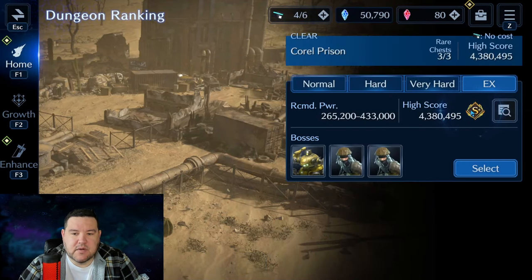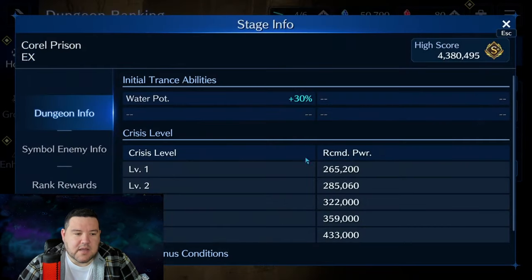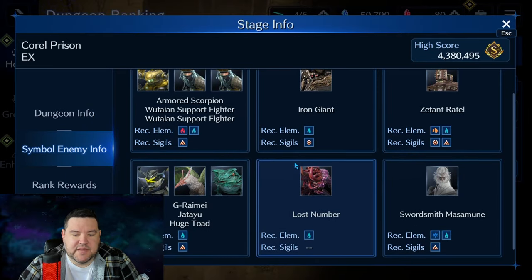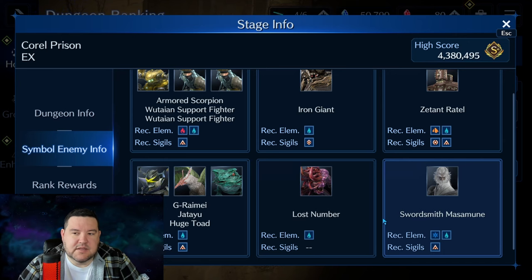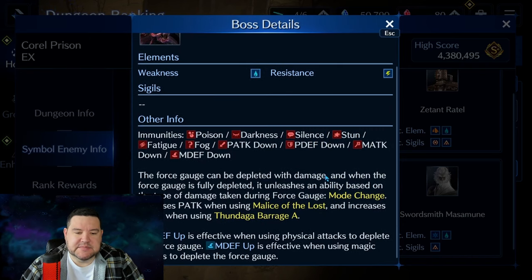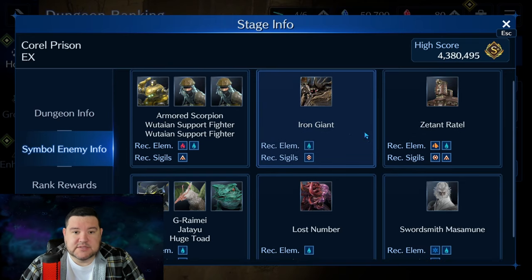With that being said, I'll get into my team setup and we're going to be doing EX. I didn't even attempt the other three because this is the one you need for a competitive score. Looking at the symbol enemy info, essentially the most important thing is that everybody is weak to water, so bring a water setup. The only thing is that the last boss particularly gives my team a little bit of trouble because he does silence, and usually uses it on Tifa. So I'll be explaining why I'm bringing Asuna for silence in my team setup.